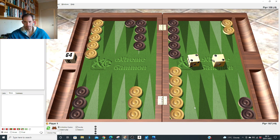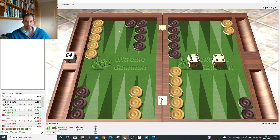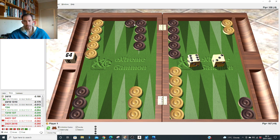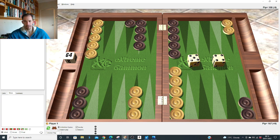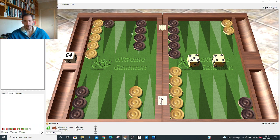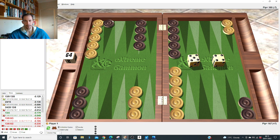Double one: make the prime. Six-five: run. Six-four: run all the way — duplicating some of his twos, and if he's hitting on the outside he's not doing something constructive inside. Six-three: run all the way, duplicates threes. Six-two: hit. Six-one: make the point. Five-four: usually right to split, but not now when he's got extra men in the zone — right to copy him and counter-prime. Very close, literally pick-them: 0.001.